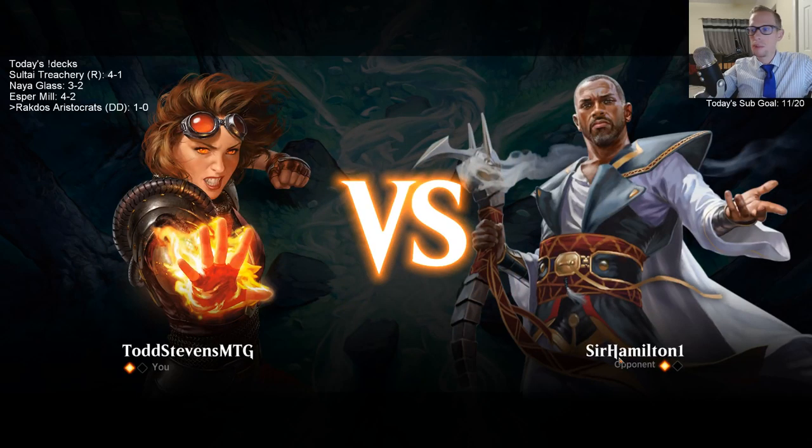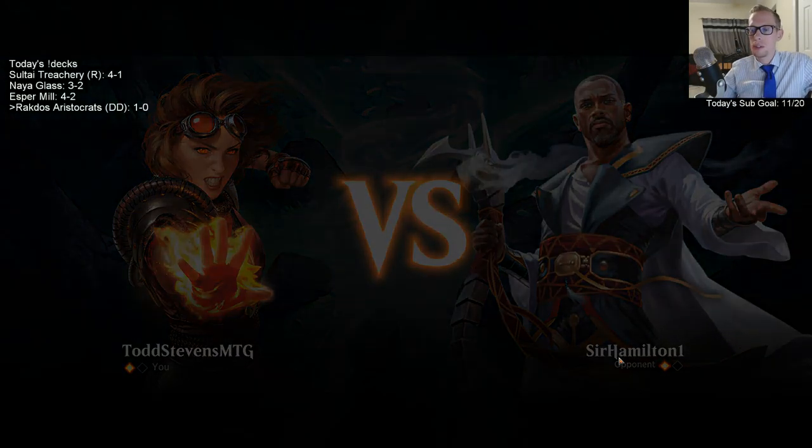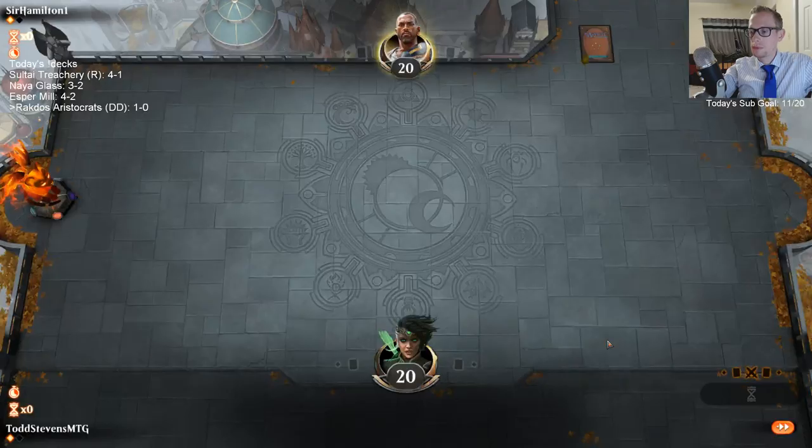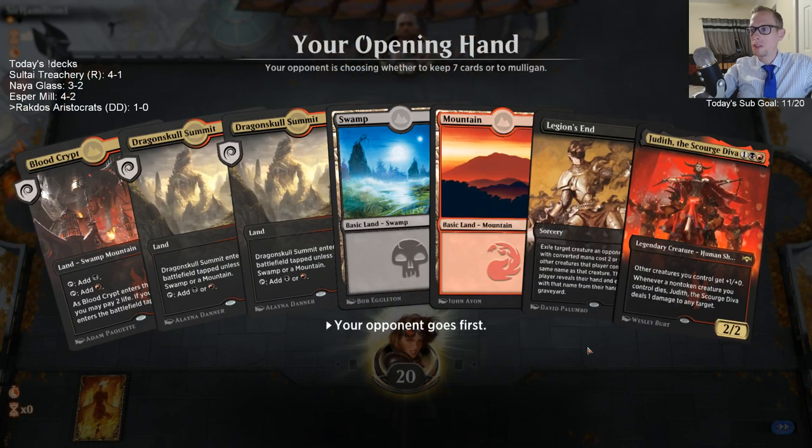It'd be the spot of Tybalt. There are Tybalts and Spawn of Mayhems — those could all be Frostbites. That's a better upgrade because I'd rather have Mayhem Devil than Tybalt.